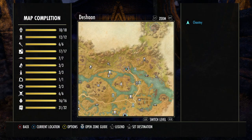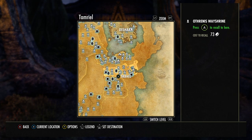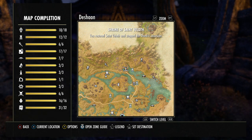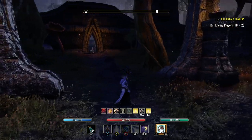I need resources. This is in Deshaan — Deshaan is right here below Stonefalls. I'm at the Shrine of Saint Veloth, near the Eidolon's Hollow Wayshrine. So let's get to it — just come up here and kill these guys.